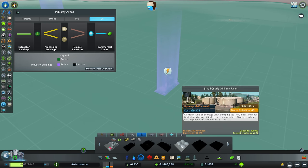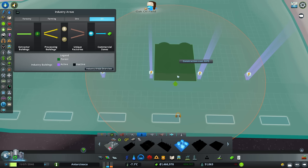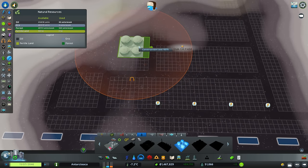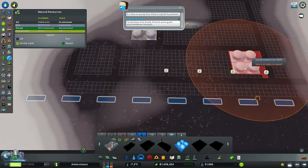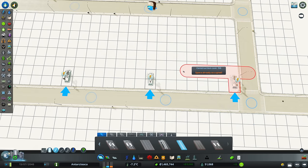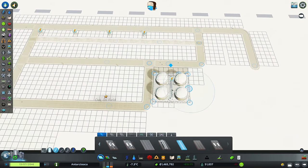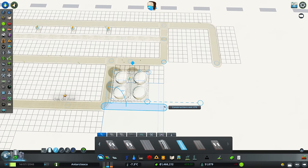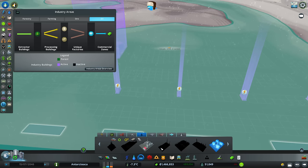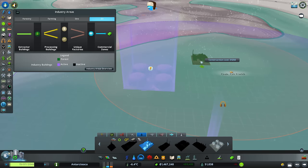We need somewhere for that to be stored — small crude oil storage. Ideally not over the oil itself, so I'm thinking that spot there. We could utilize this space even more — run little tiny roads up here and build off those too, really go to town with oil production. That's going to be stored there, and I'll run that little road around there just for the look.